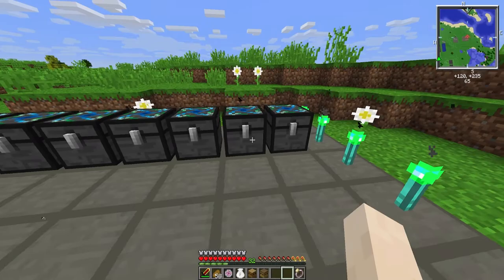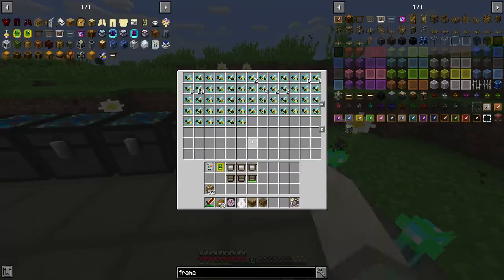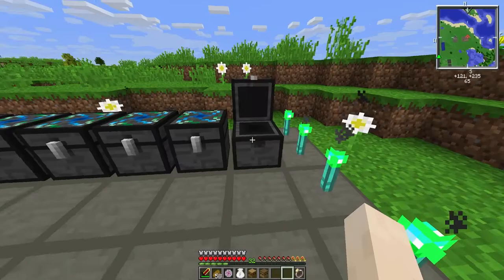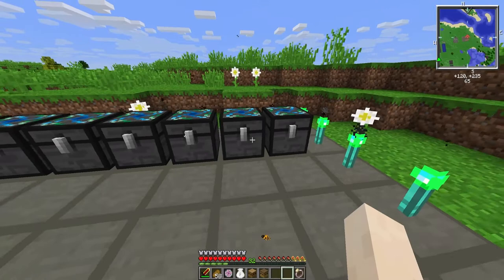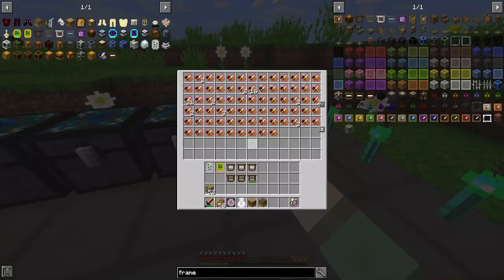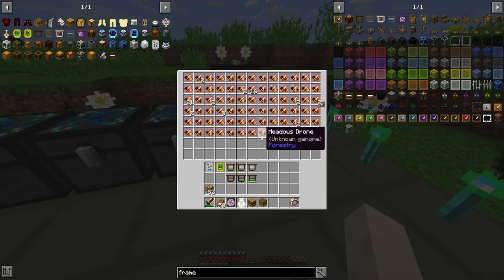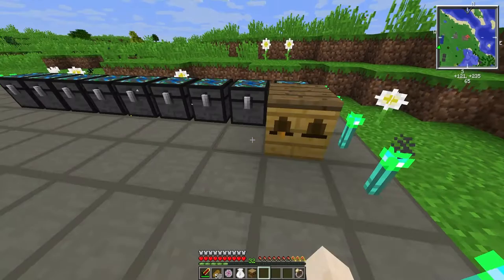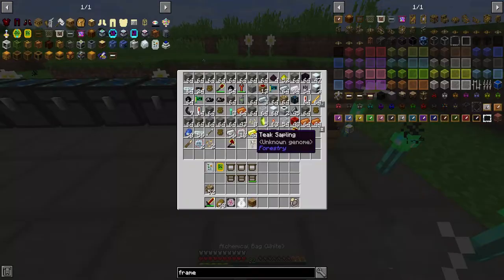We broke all four of those scoops we had and got a ton of different bees. We got a ton of meadows bees and a ton of forest bees. It's important when you're out getting bees to start — you get at least two different types, because that's what you'll need for the first mutation when you're breeding. I think every hive drops one princess and one to three drones. Obviously I've done some breeding already, so these aren't all just from those scoops.